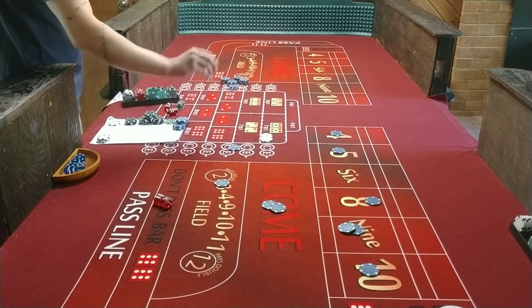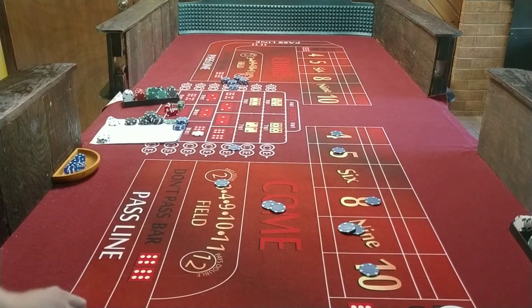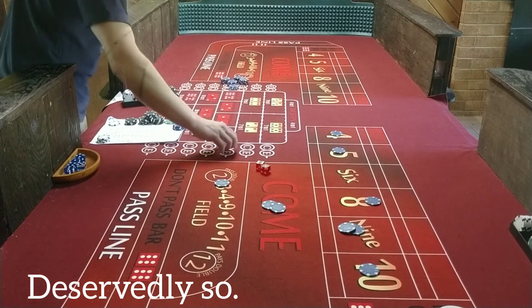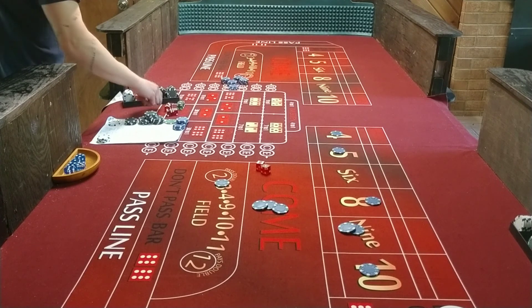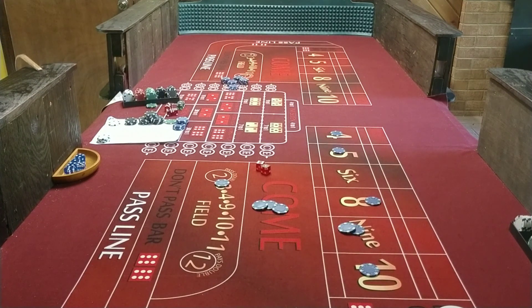Got $1 left. Take a 12. And another 7 — 7 out. 3 seven-outs in 10 rolls. Disgusting. First 7 rolls were good, then 8, 9, and 10 were 7s.